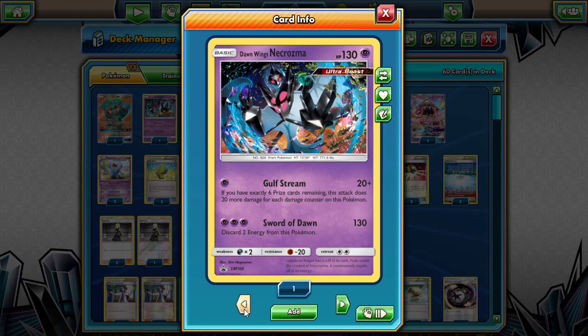We're taking that deck and kind of making it work for Dawn Wings Necrozma. We replaced the Buzzwoles with Necrozmas. We replaced the Carbinks with Lunala Prism Star, because it has a similar effect. We also threw in a couple of Baby Mew from Fates Collide so that we can use the replenish energy attack from Lunala Prism Star, but on a basic that does not take as much.